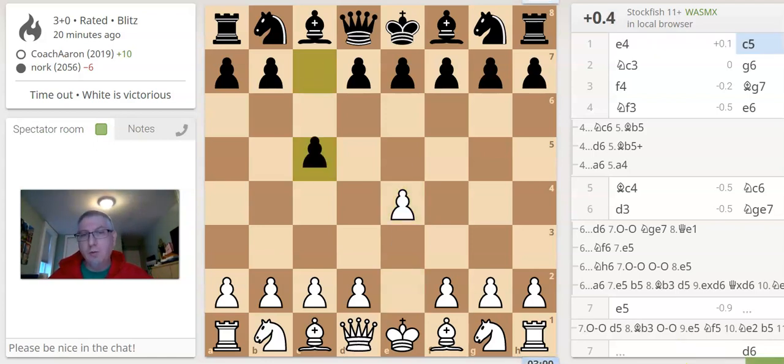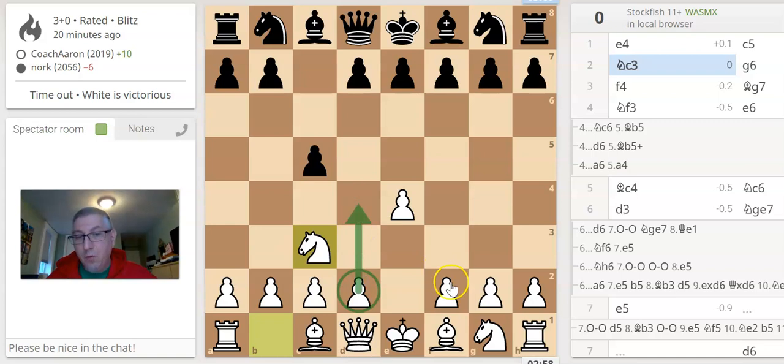So here's the first one. Good old E4, C5 - they're playing Sicilian. I play Knight C3. I'm trying to keep it closed. If I was going to play an early D4, Knight F3, then D4, I would try to open it up - that's the open Sicilian. But I'm playing Knight C3, keeping it closed, so I'm not trying to trade pawns, and I'm trying to keep control of D5.